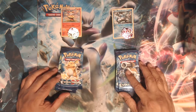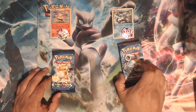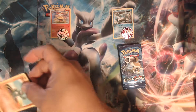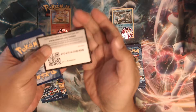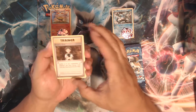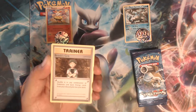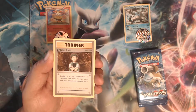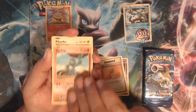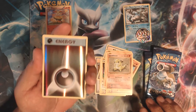So with that being said, I'm gonna go ahead and get started with the Brixian. Let's see what we get. All right, so we have Brock's Grit, Haunter, Revive, Machop, Pikachu, Magnemite, Ponyta, Sandshrew — hey, nice, I will take that.